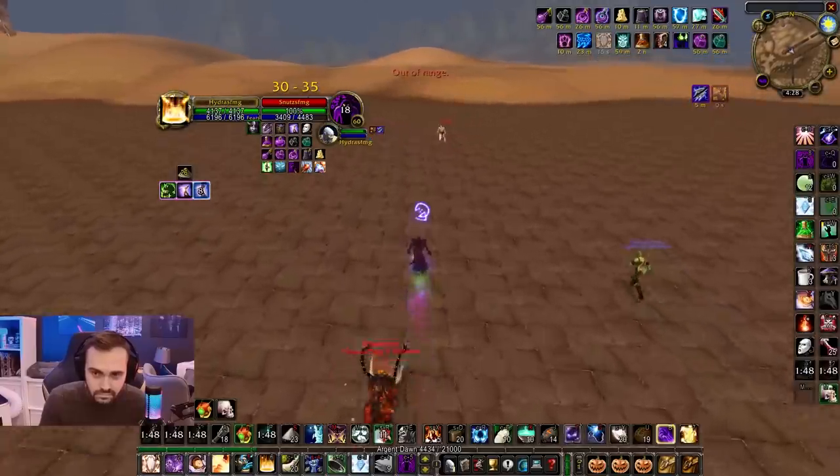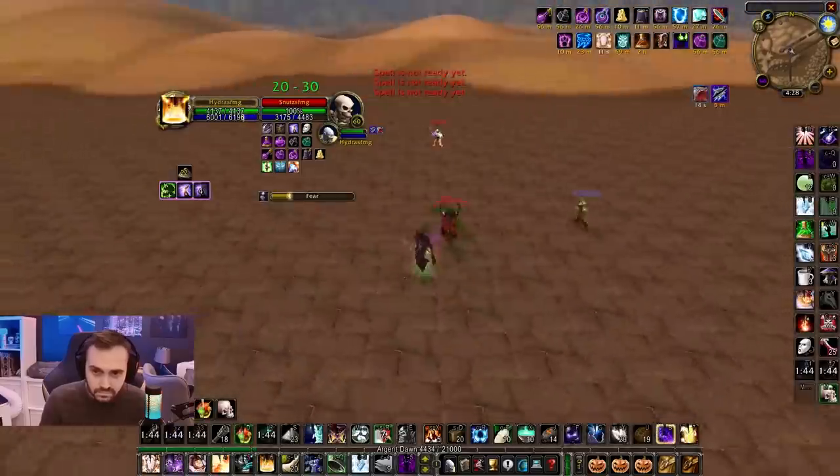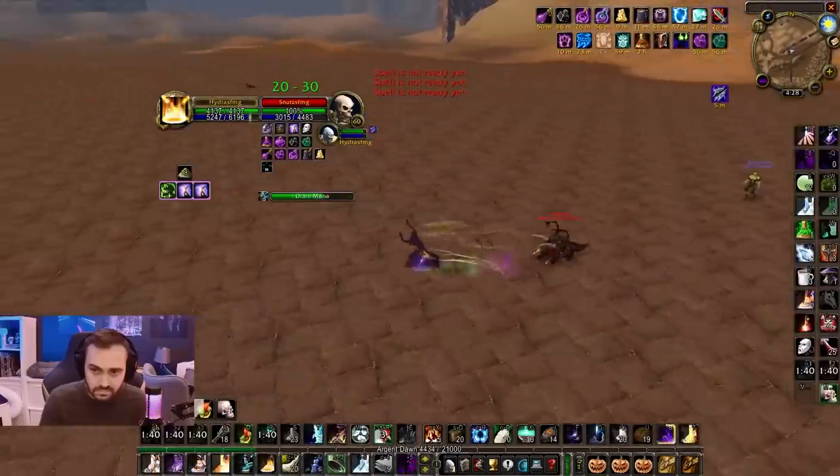But now he's separating, running away, kiting him out a little bit, reapplying Dots, putting that Corruption back up. He's got that Curse of Elements on him as well, and going back out with the Drain Mana as soon as he gets in range.